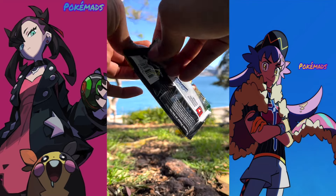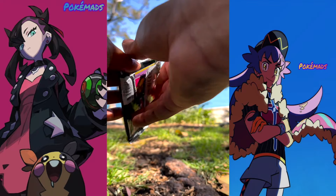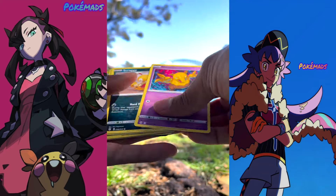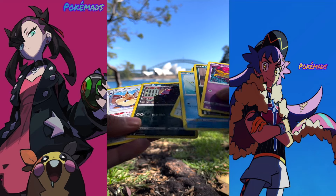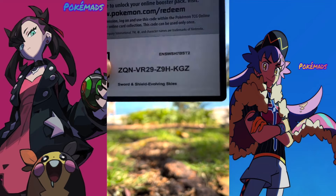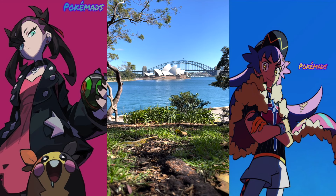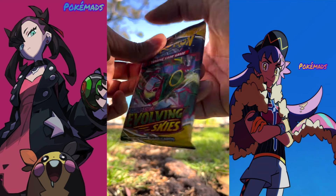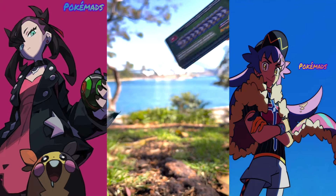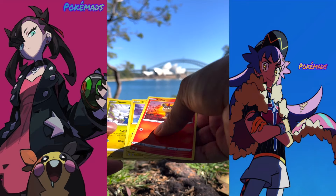We got three more booster packs. All right, a green coat — that's fair, of course. It's a green coat, so we got a Scorbunny rare. Then there you have the coat. Two last packs from this box — two last beautiful packs. Another green one, that's pretty normal to be honest because we've already got four good pulls. We got a Fledge — let's find the reverse and the coat.